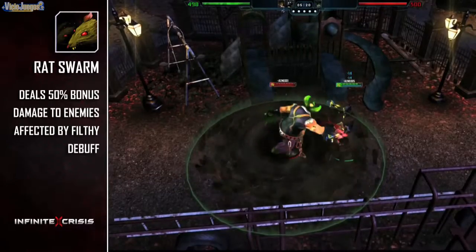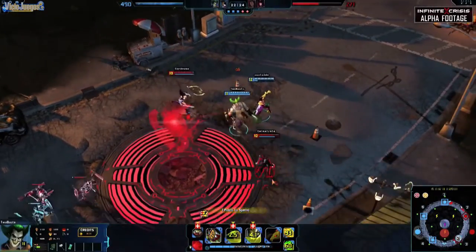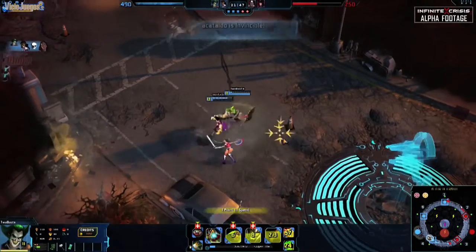This skill can be turned on and off at will, but consumes a percentage of Gaslight Joker's health every second. Gaslight Joker is a strong initiator with the skills to stay alive and healthy during fights. Coupled with his ability to keep his enemies close, Gaslight Joker is a terror at melee range.